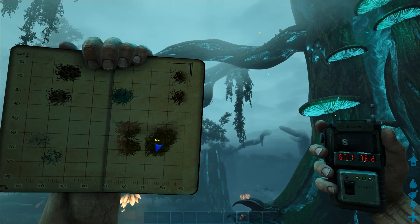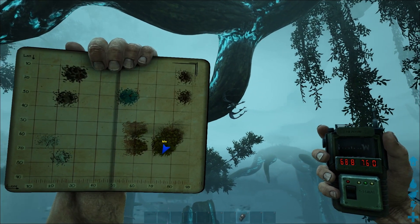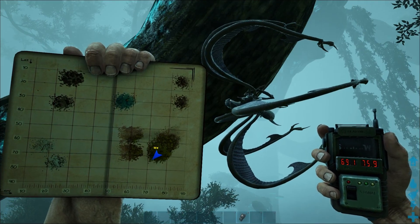The coordinates of these are at 67 by 76. As you saw, it fell down even at quite a distance. Check around the base of a tree. I'll get close to this one to show you what it does.